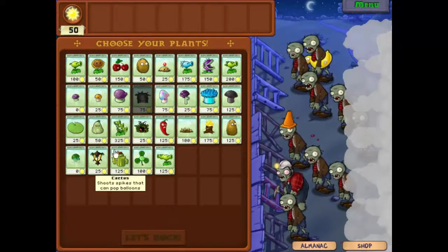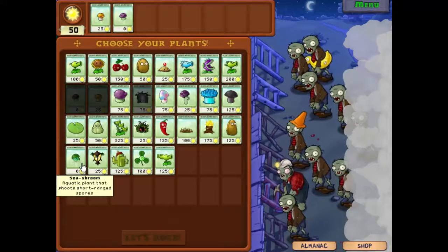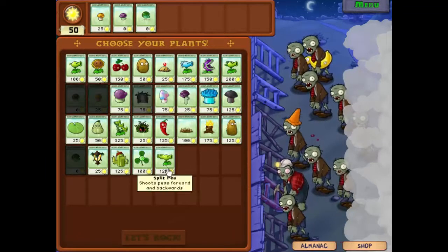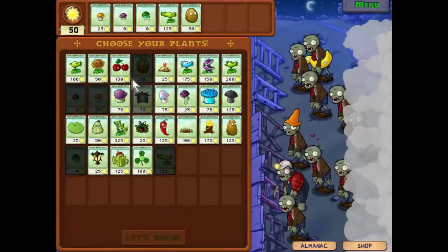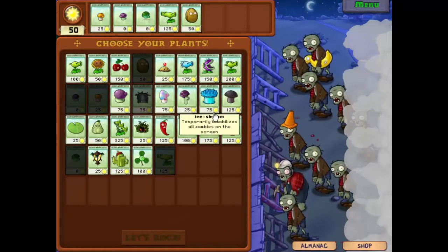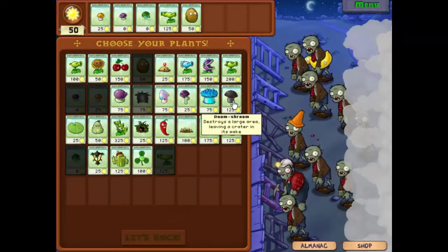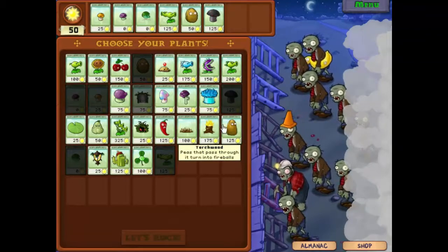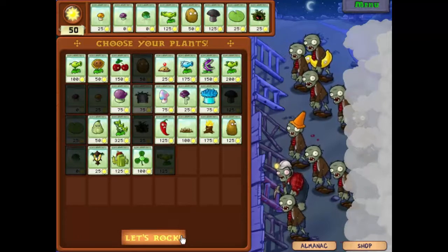I think we'll probably use split peas instead of the pea shooter. Okay, so we'll start off with our usual - we'll have the sun shroom, the pea shroom, and let's have some sea shrooms. Our upgrade rather than being the pea shooter will be the split pea, and we'll take the walnut for defense. We'll take the doom shroom for clearing out hordes. Let's take that and that - a bit boring but nonetheless.